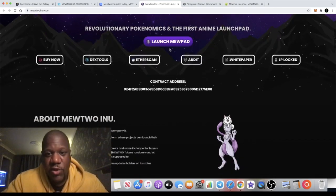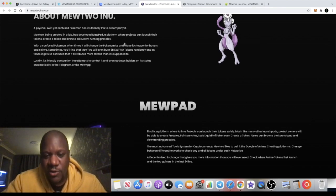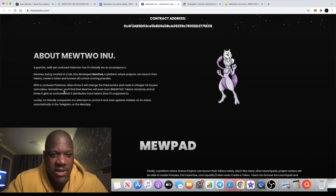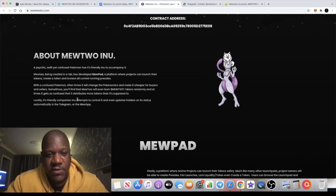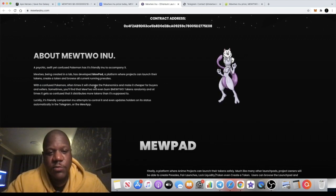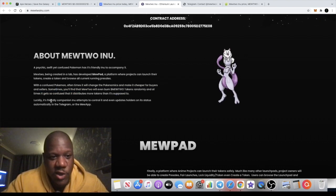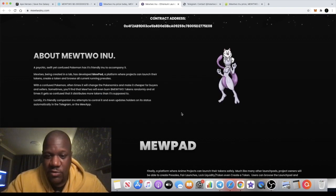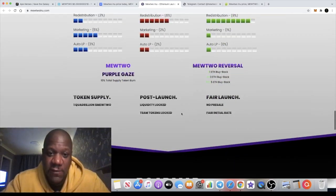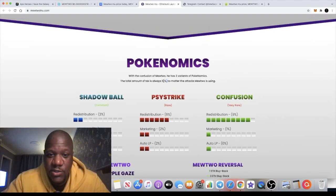Going back to Mewtwo — with a launchpad, I don't think anyone else is doing a launchpad specifically for anime tokens. With the 'confused Pokemon' mechanic, the Pokonomics can change and make it cheaper for buyers and sellers. Sometimes Mewtwo will randomly burn tokens, and at times it gets so confused that it distributes more tokens than supposed to. It's a unique feature, I guess — though I still don't fully understand it.